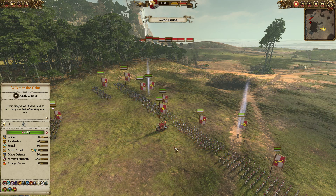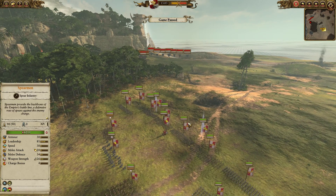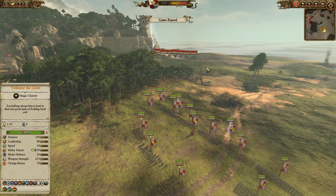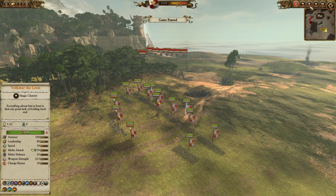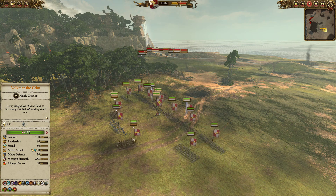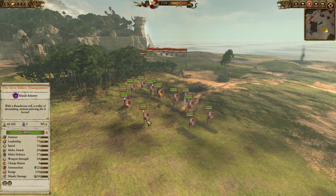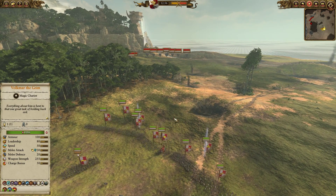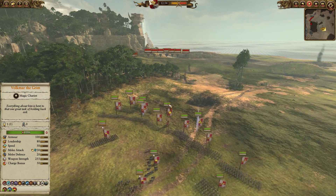Hello everybody, it's Wyvern here with another bit of Total War Warhammer 2 Quake Magic Gameplay. This time around we are playing as the Empire against the Vampire Count on the map, The Golden Colossus. This is a rather lengthy match and I am going to be spending most of the early game posturing and kind of trying to jockey for position with my opponent, so I'm going to go over layout and unit choice at full speed.